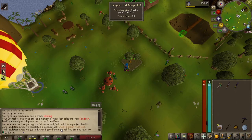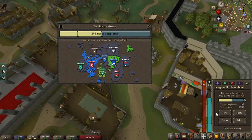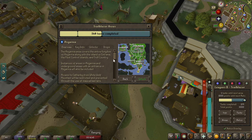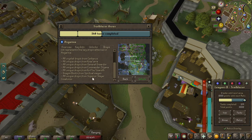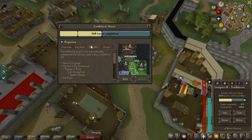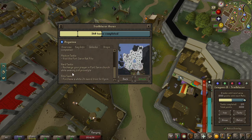9,040 farming XP — pretty good. After completing a bunch of random easy tasks, we now have 140 tasks completed and we are able to unlock our next area, which is going to be Asgarnia. Let's take a quick look — you get the god wars. We're also going to be able to get void, which will be pretty cool.